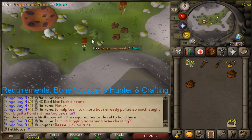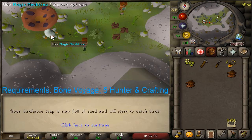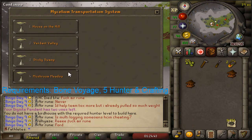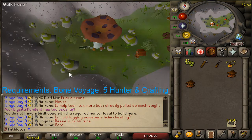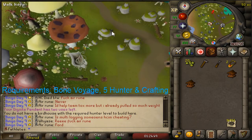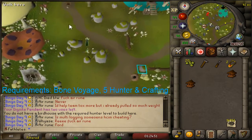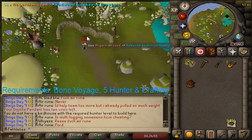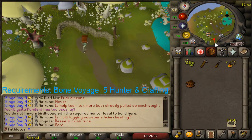Just put the birdhouses down and use 10 seeds on them. Then go to the mushroom again — this time you will need to use the fourth option. After this, run directly north and here is another space. Use the seeds on it and run south.